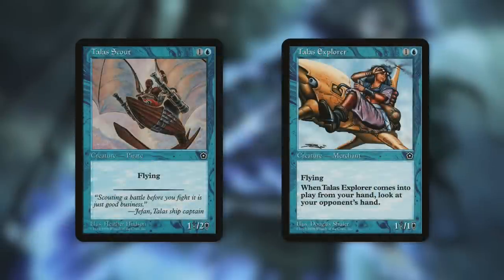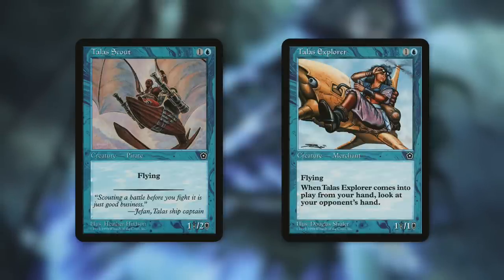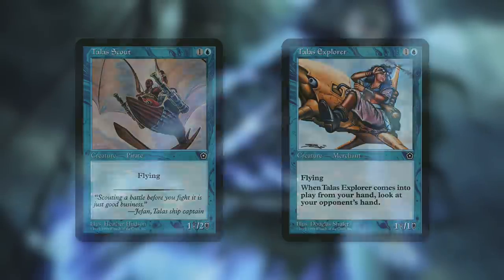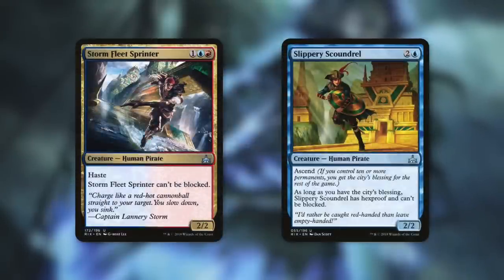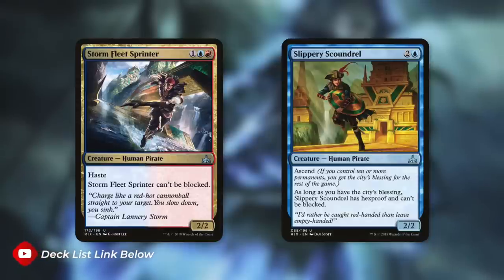We've also got some older pirates: Talus Scout is a simple 1/2 with flying, and Talus Explorer is a 1/1 that has been errata'd to also be a pirate — with flying, it lets us look at an opponent's hand on entry. Storm Fleet Sprinter is a 2/2 with haste that can't be blocked. Slippery Scoundrel is a 2/2 with ascend — once we have the city's blessing, it gains hexproof and unblockability. Getting the city's blessing will be no problem given how quickly we can steal things and get permanents into play.